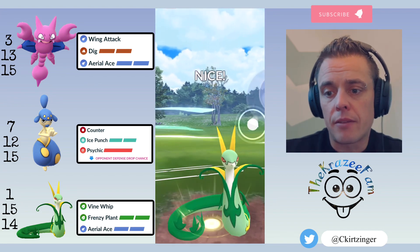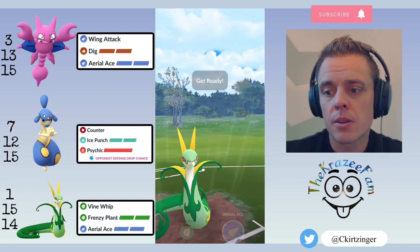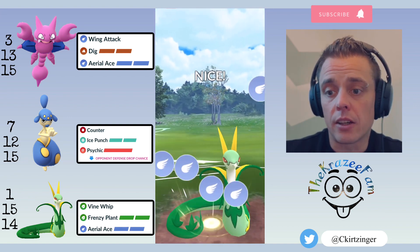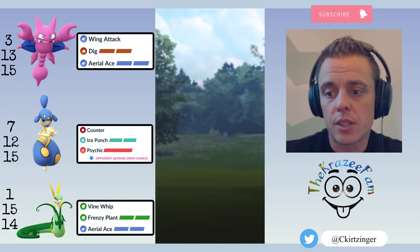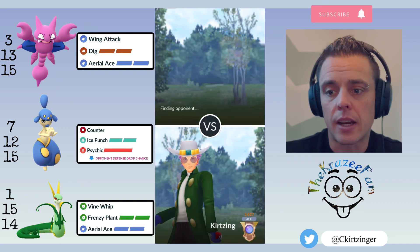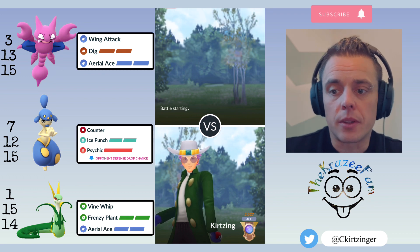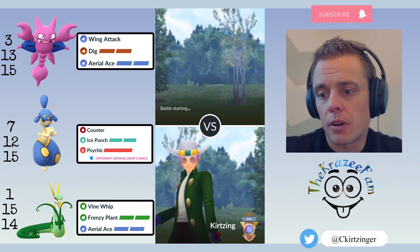I've never used Glingar or Meganium in battle videos before — I did use Meganium in one previous Great League video which was the first time I built one. Glingar is amazing; I actually kind of prefer the non-shadow. I faced a lot of shadow ones and it actually beats them just going straight Wing Attack and Aerial Ace because it has a little bit more bulk.